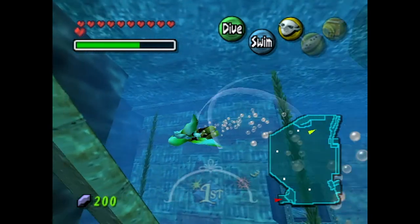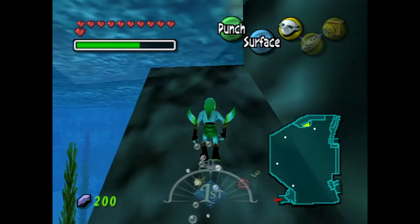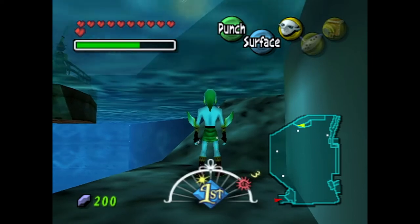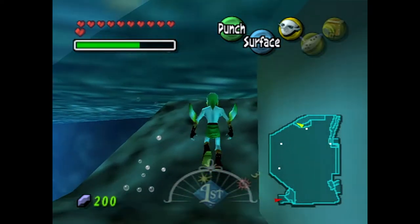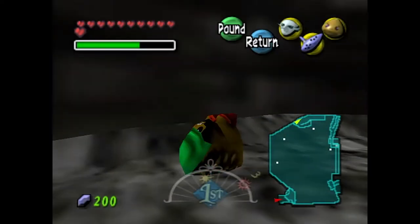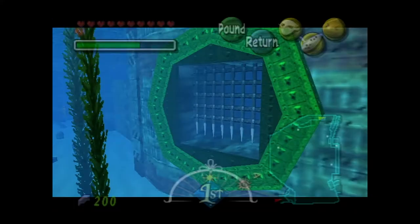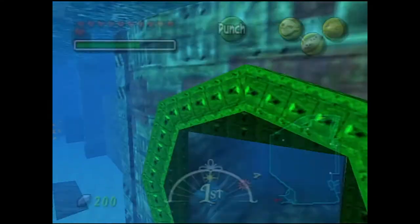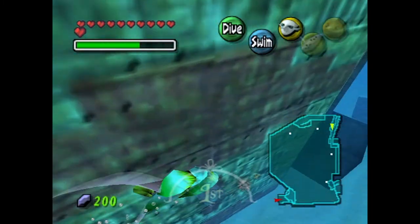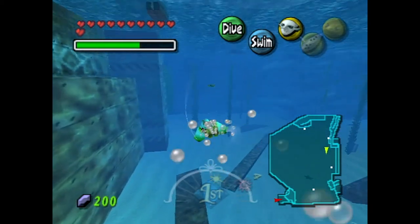Swim up here where the metal bar is and start surfacing, but be very careful. If you bought the map to Great Bay, you'll have access to white dots moving around on your map — that is where the Gerudo pirates are. You don't want to be caught by these pirates because if you are, you will be thrown out. I'm going to put on my Goron mask because of this switch here — we need to use the Goron pound. Hit that switch and immediately put back on our Zora mask, because we do not want to fall in the water as a Goron. Gorons don't like water — they just die instantly.